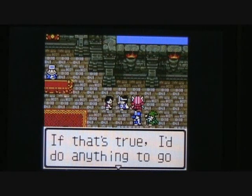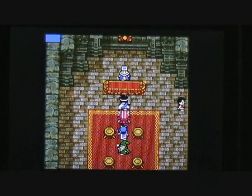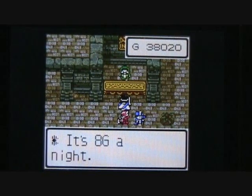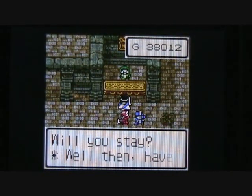This guy tells us about Zimpangu, the golden country, off into the far east. And you can find a priest up here who will heal you of poison — typical priest services should you need it. And a really cheap inn is available here — you can rest up for 8 gold coins a night. So let's do that real quick.